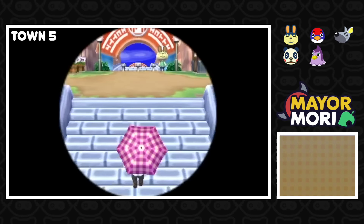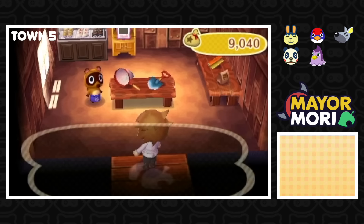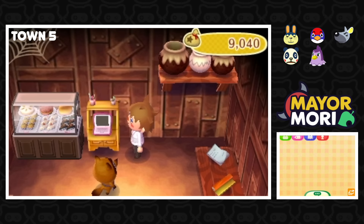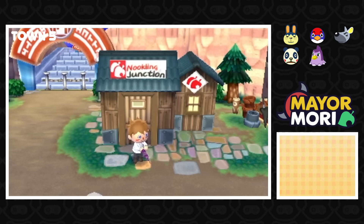It's interesting that someone didn't even play this game long enough to unlock one of the things you do in the first week. This is a very, very young town. We've only got the Nookling Junction again. Oh cool — we have what looks like a dessert stand, which is quite a cool item to have really early in the game. And there's a laptop there too. We've only got 9,000 bells, so maybe we shouldn't buy anything. Let's go check if anything was donated to the museum.